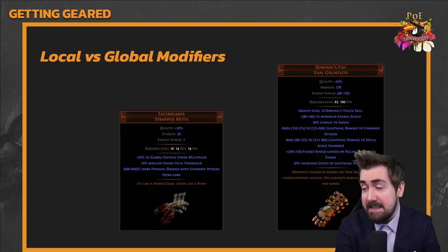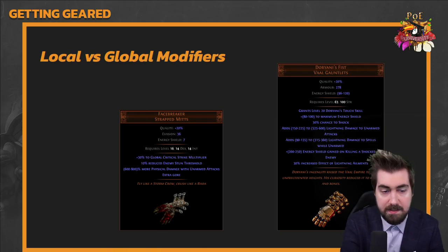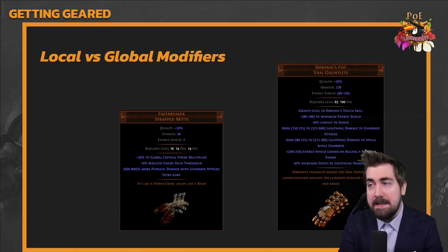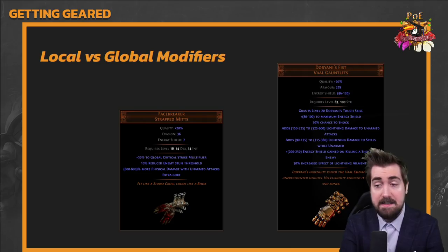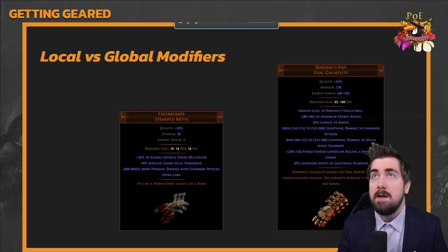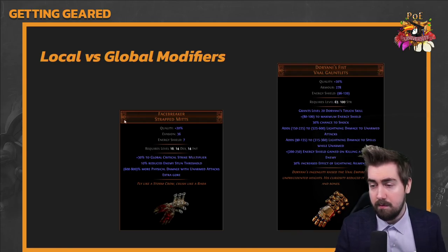There's also Dorian's Fist, another unique item that grants a skill and adds lightning damage to unarmed attacks and spells while unarmed. A lot of uniques in Path of Exile are build-enabling or build-changing. This is different from games like Diablo 3 where uniques and legendaries are the end-all be-all. In Path of Exile, rare items are the end-all be-all. That's what makes the game hard and why understanding gear fundamentals is so important. We'll also be doing a separate episode on crafting.